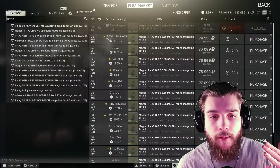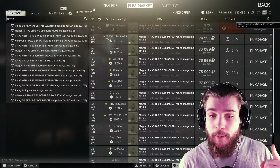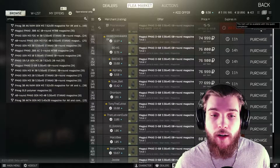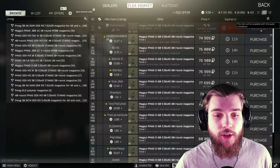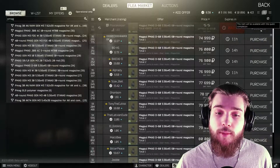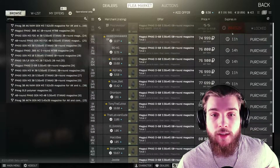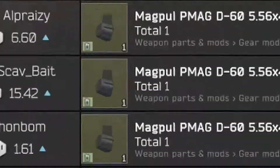Number four: we have the Magpul PMAG D60 at Peacekeeper loyalty level three, unlocked after completing Wet Job Part 2. It has been updated — it is now one green filter and two green batteries. Not quite as good as it used to be, but definitely one to keep on the radar. Use this trade to keep that meta HK locked and loaded on the cheap, but keep an eye on the flea market since prices may even out. Total cost is about 50k, market value is about 65k, saving you about 15k.